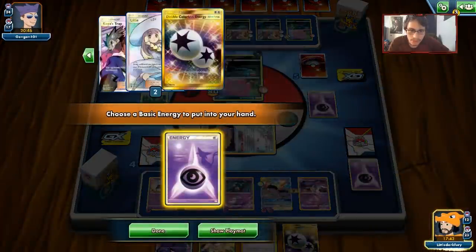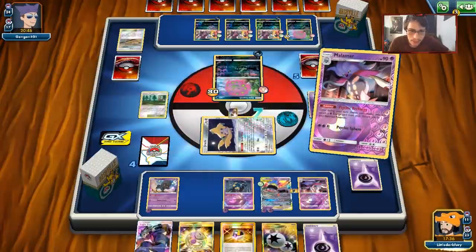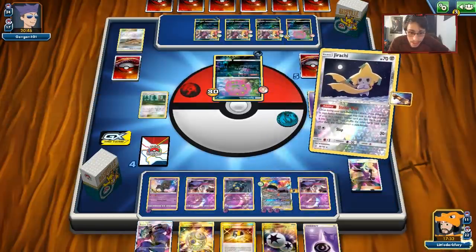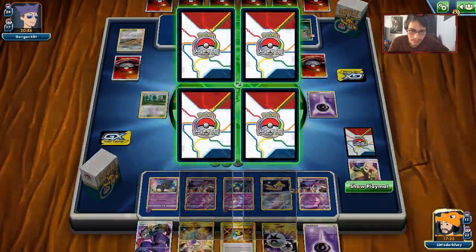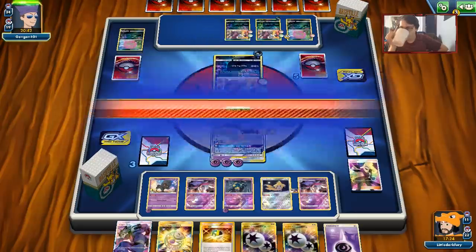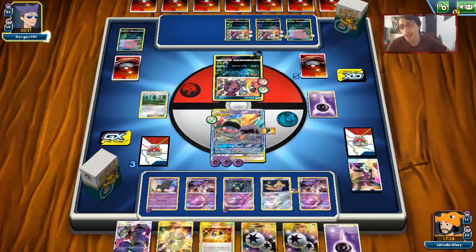We do have a Rescue Stretcher in the deck so we'll have to save that at the right moment. We might get decked out soon - only 11 cards left, but we can get back the Seviper and Marshadow with Stretcher. We'll Severe Poison to knock out my opponent - 90 damage, bye bye. What's the prize? DCE! I'll keep this game in not only because it's against someone I know but because I'm trying my hardest to keep up in this matchup. Hopefully it's an entertaining match.